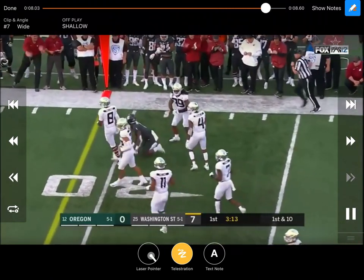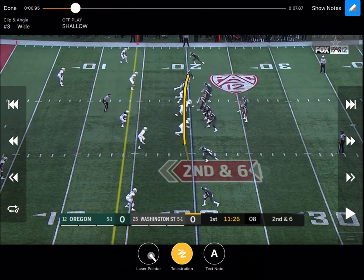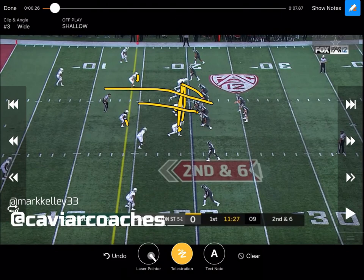We'll look at just a few other clips of shallow. Here's a good look at the play design against Oregon from Washington State. On second and six, you've got four down with backers wide and deep. Most of the time you'd say let's try to run the ball — zone it right there, you can be plus in the box, read that wide end and give it. You should be able to get a pretty decent gain, but they're throwing it here.